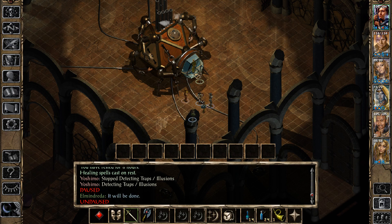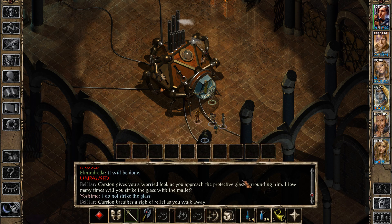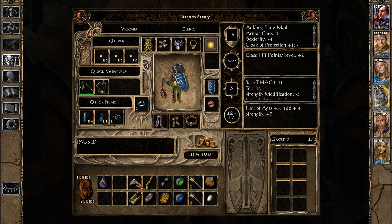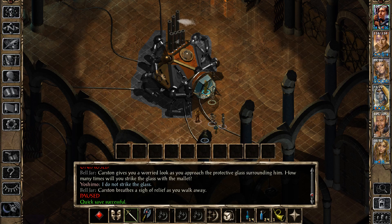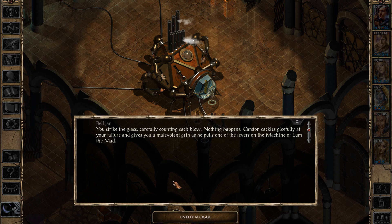Karsten breathes a sigh of relief as you walk away. I need to find the thing. I'll be able to use it 6 times to shatter the — there we go. Now I gotta find out what happens. You strike the glass, carefully counting each blow. Nothing happens. Karsten cackles gleefully at your failure and gives you a malevolent grin as he pulls one of the levers on the machine of Lum the Mad.